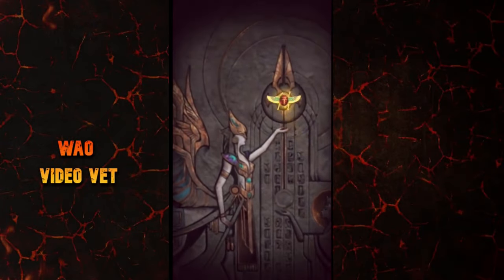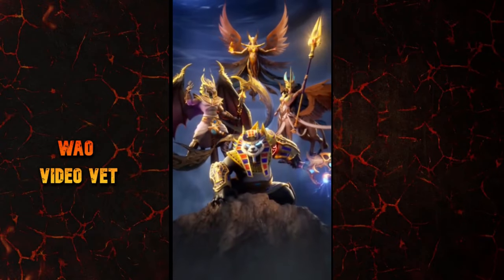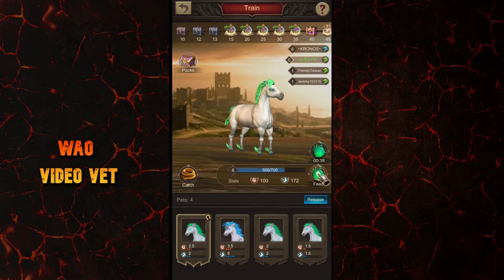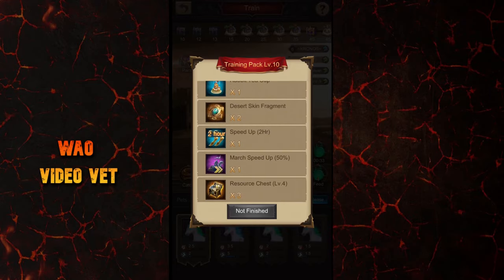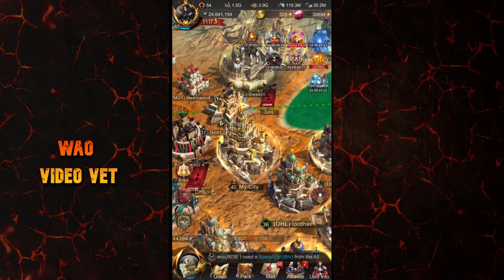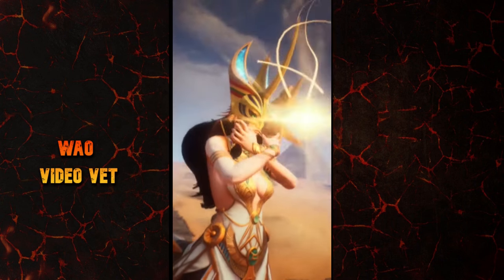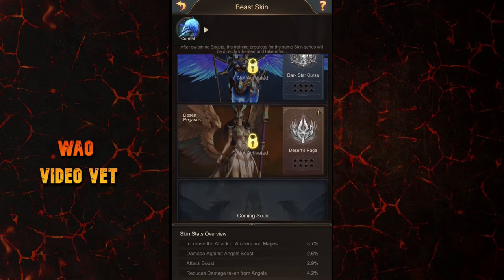Hello everyone, it's Hexes here. We have a brand new skin series for our beast and it's called the desert skin. Did you notice that the new skin fragments are already available from pony level 10 onwards? In my opinion, this is a very good change from the previous format, and so I also decided to do a calculation to determine the most value-for-money pony level you should aim to reach in the event as a budget player.